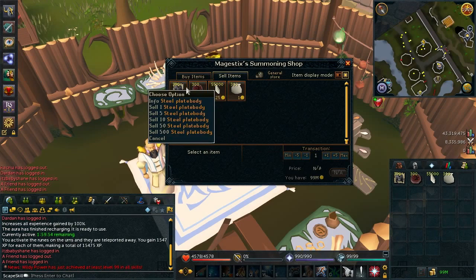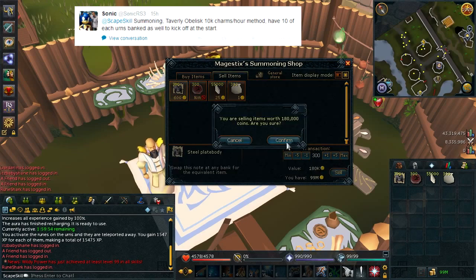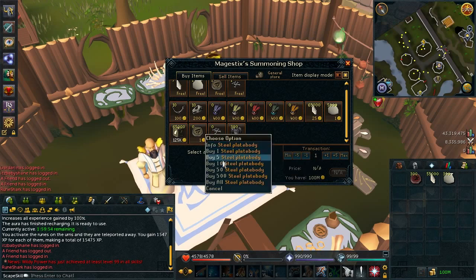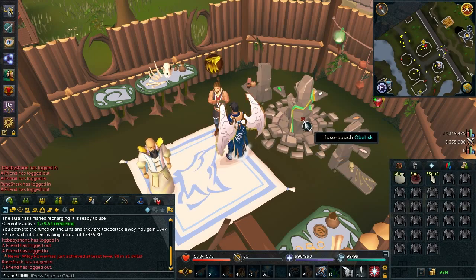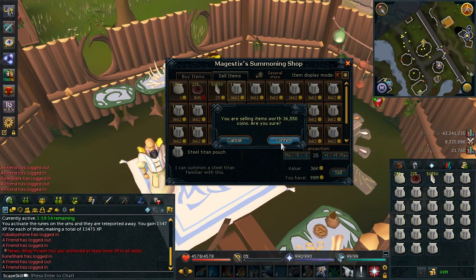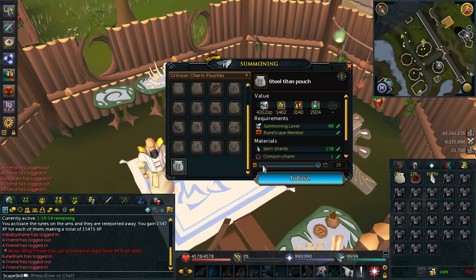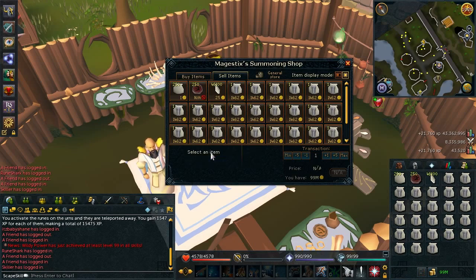One of the first methods that was given to me was summoning in Tavali. This is actually really good — this is my first time trying it out. The way you have to do it is bring your supplies in noted form. For example, making steel titans, I brought some steel plate bodies. If you note it and sell it to the summoning shop, you can purchase it back and infuse pouches very, very quickly. I've just sold all of my steel plate bodies, infused the pouches, and then sold the pouches back to buy more steel plate bodies and literally repeat this. Every single time I was getting 20k plus XP, so definitely something you want to do if you want to get up your summoning really fast.